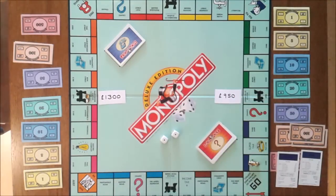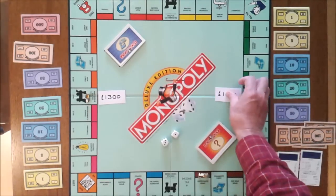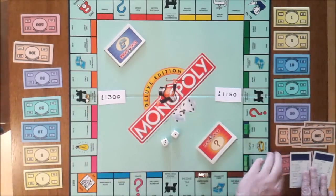Carr finishes their second go by throwing a four, passing Go and ending up on Whitechapel Road, collecting £200. So they now have £1,150. Before their go finishes, Carr decides to buy five houses — two on Park Lane and three on Mayfair — paying £1,000 to the bank.